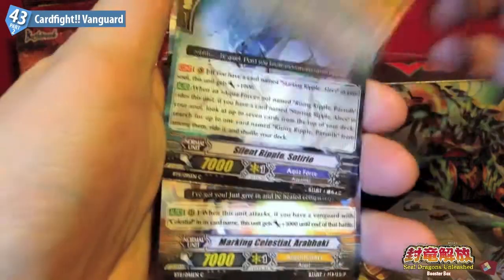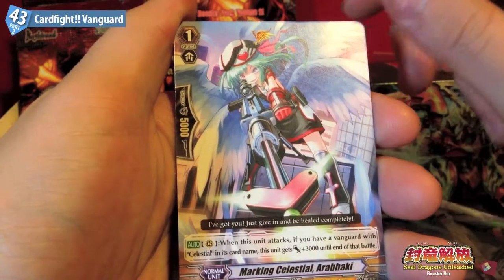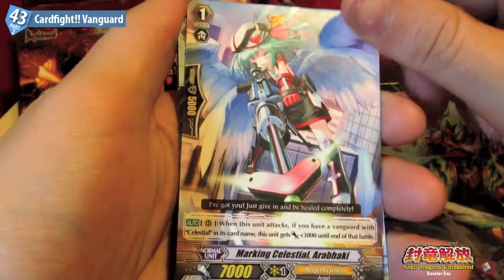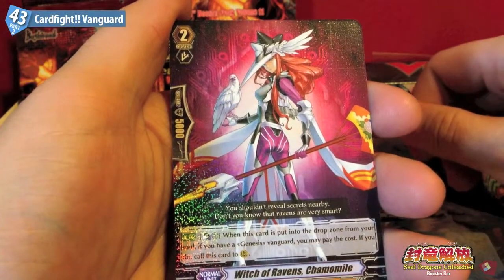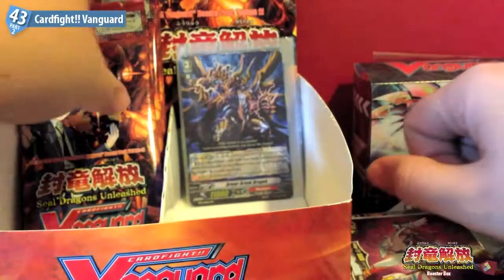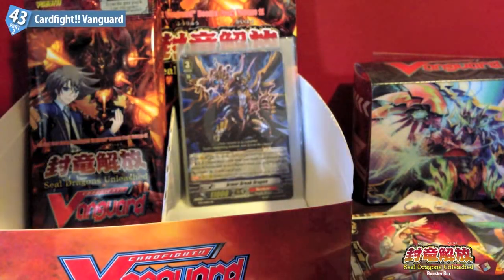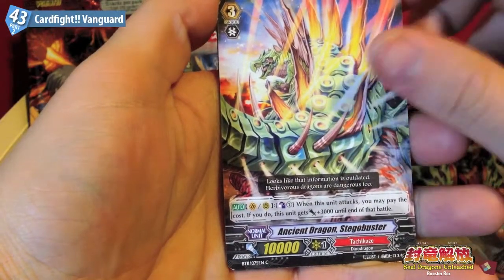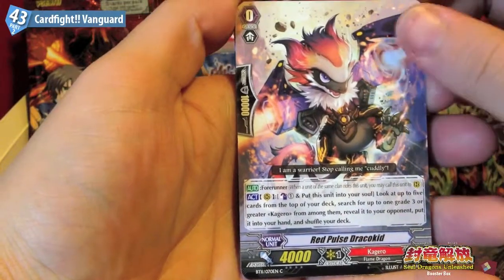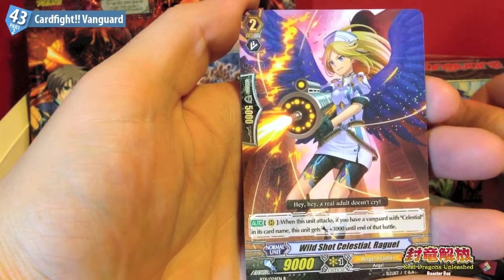Dragon Knight Lopp, Silent Ripple Soturo, Marking Celestial Arab Haki, Hot Shot Celestial Smyaza, and Witch of Ravens Camomile - Genesis. Flag of Raven Corpocent, Ancient Dragon Stego Hibusta, Red Pulse Dracokid, Ancient Dragon Dino Dial, and Wild Shot Celestial Raguel.